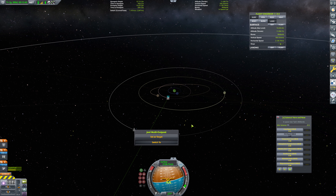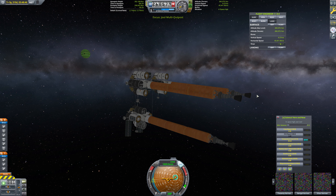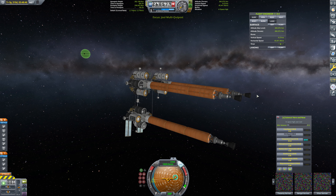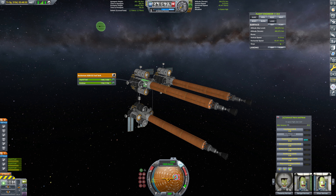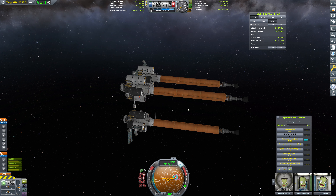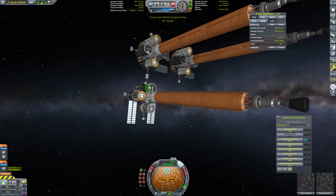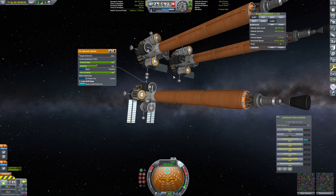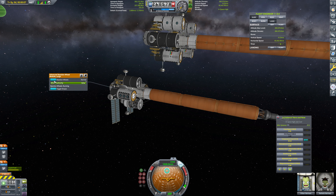I want to go to our dual multi-outpost. We're going to get another landing done here, and we are going to get the Tylo landing done later, after we get it refueled. To be clear, there's 530-some more Delta V than it thinks there is, because it's not counting the X-232 tank that's part of the module for whatever reason. But I still don't think we quite have enough. So a refuel is going to be necessary. We're going to go ahead and undock here, and we are going to drop that extension, get ourselves a little bit of distance, and extend our solar panels.